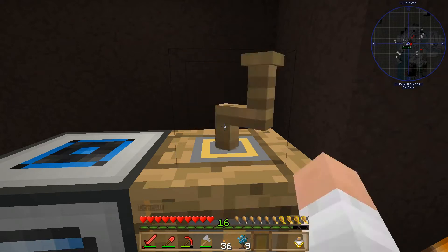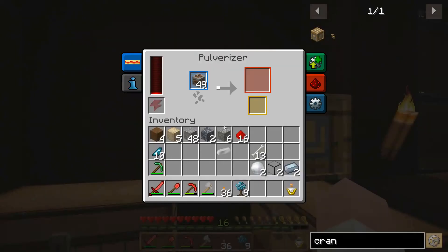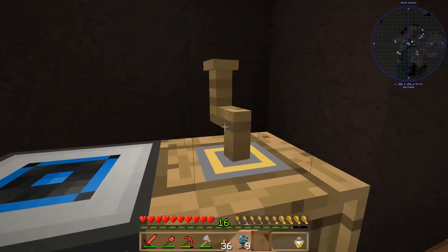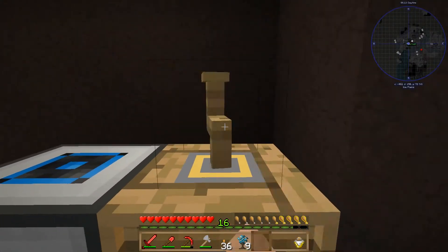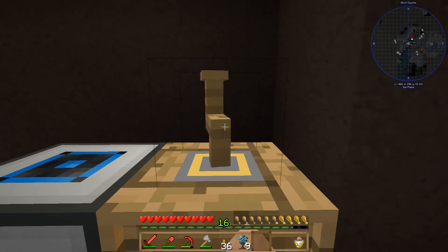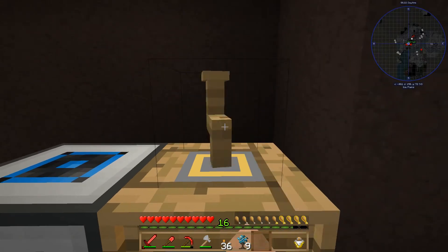I probably could make another power cube and put it beside this thing to kind of store up some power. But the internal power storage on this is probably more than enough. We can see there's actually some progress happening. I do believe these machines slow down as they get lower on power — so if you have them fully powered, they're actually faster. That might be wrong, so you guys can correct me in the comments.